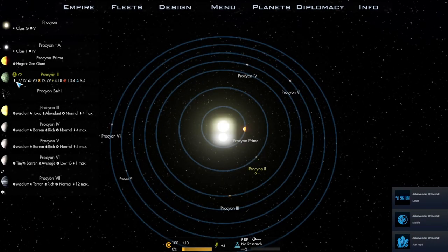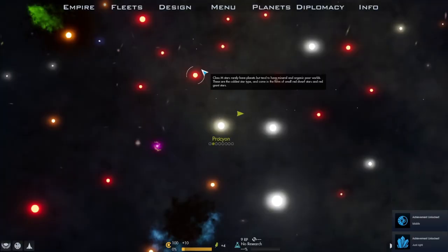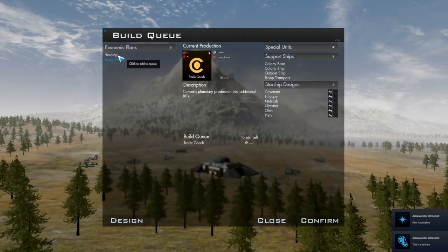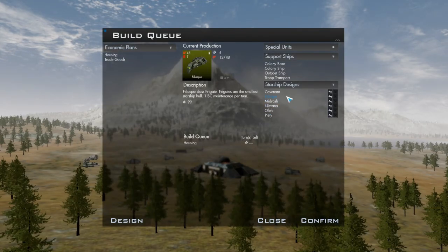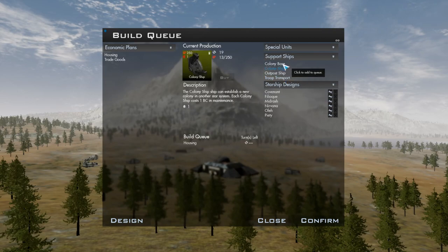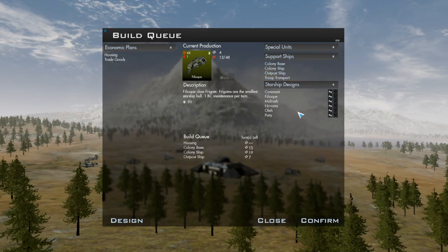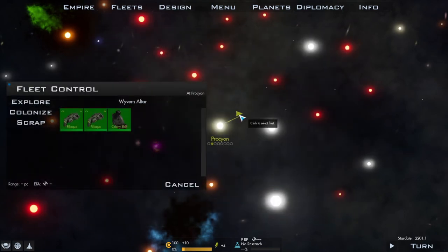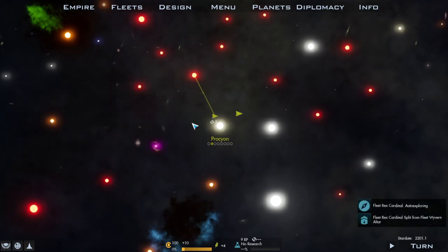Good afternoon, everybody. My name is Mai the King, and today we're looking at a game just released in early access on Steam today called Lord of Rigel, a 4X-style sci-fi strategy game. This game was developed by Rhombus Studios and published by Iceberg Interactive, and just to reiterate, this game is in early access, and it cost me 20 American dollars.